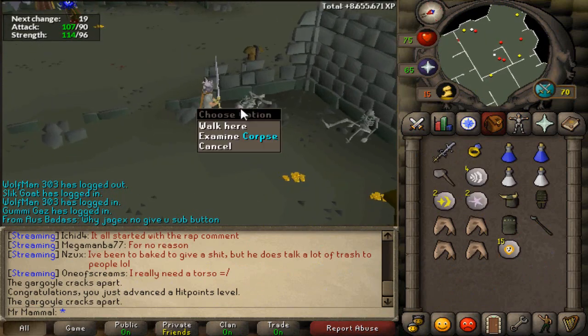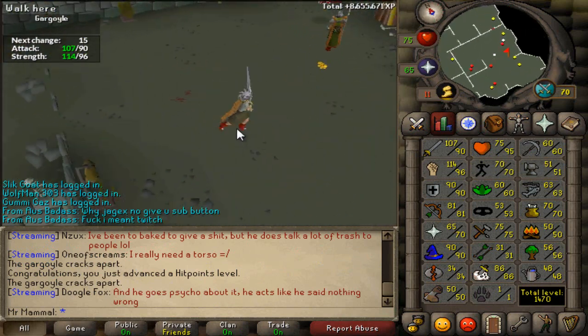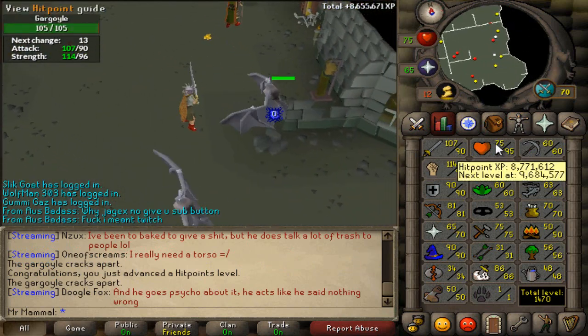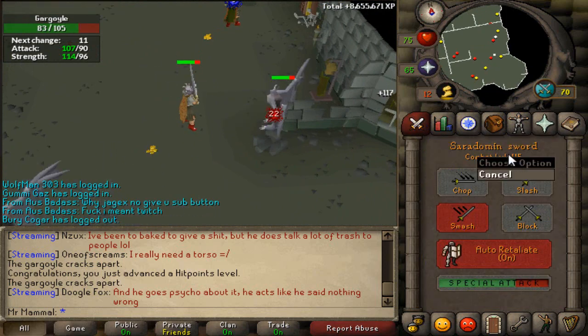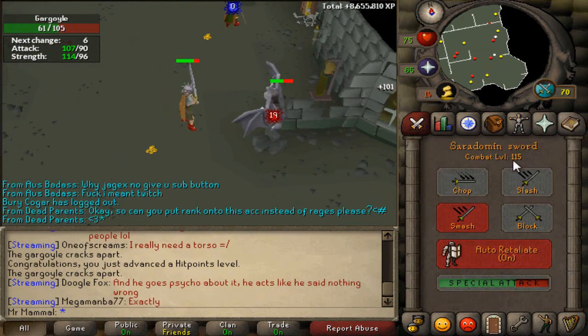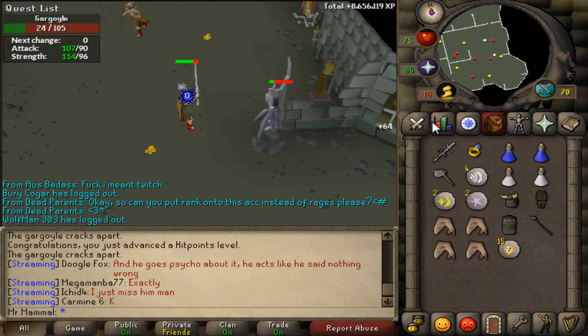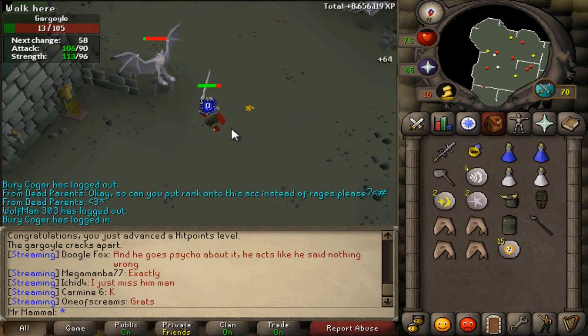Alrighty guys, well we just got a hit points level. We are now 95 hit points. I did not really realize that we were that close, so that's pretty cool. There is 95 hit points, and we did not level up combat. I do believe if we get 97 strength, I might get 116 combat, though. Anyway, there's 95 hit points and we will finish this gargoyles task.